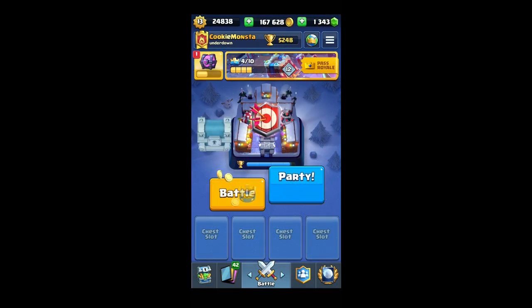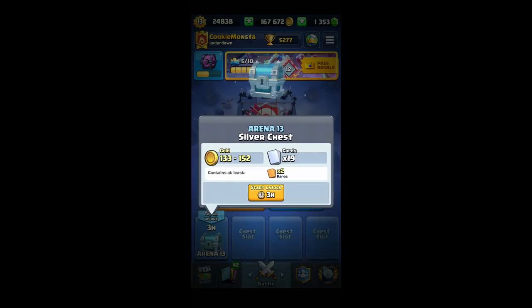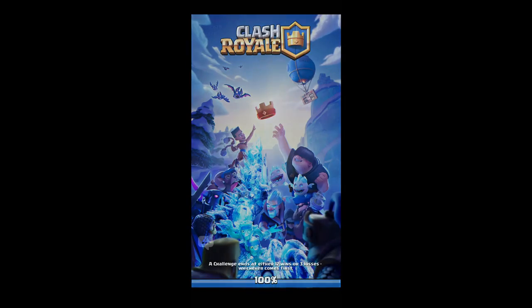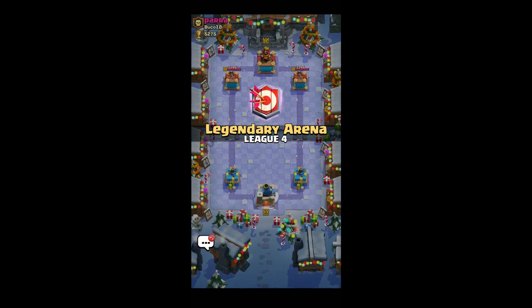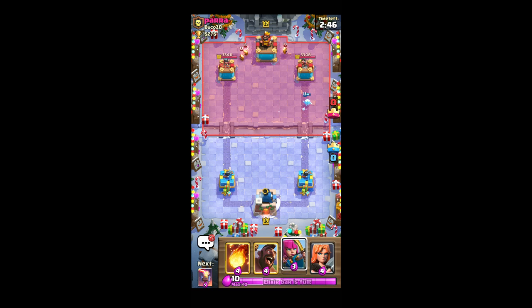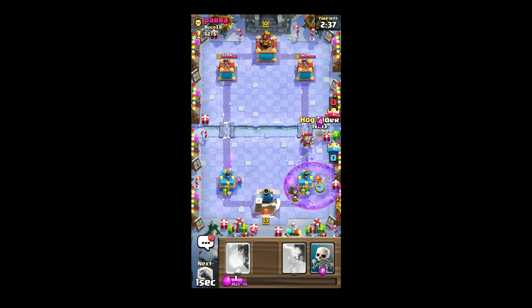Let's collect this chest and open it and play another one. That last one was like a fireball bait deck, so the spirit is to see if it pulls when you defend something. No archers — hog to distract.